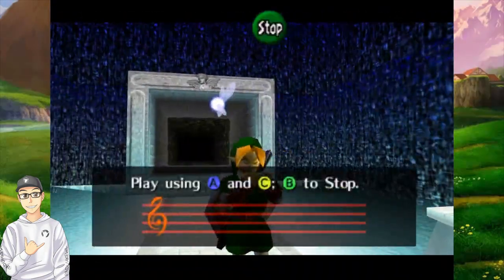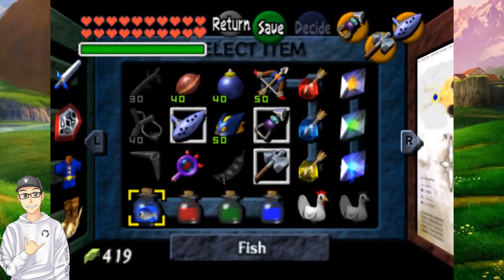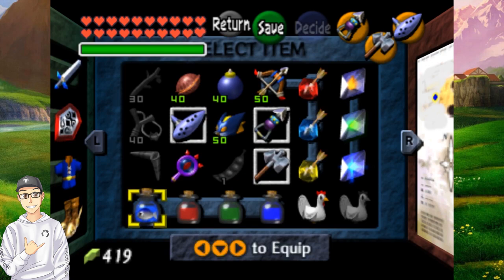Alright, the Bottle Duplication Glitch is a pretty simple, yet effective glitch to use. Link can have up to four bottles normally in the vanilla Ocarina of Time game. However, through duplication glitching, we can have more than four. All we need is an empty bottle and an item in the game that can be caught by the bottle.